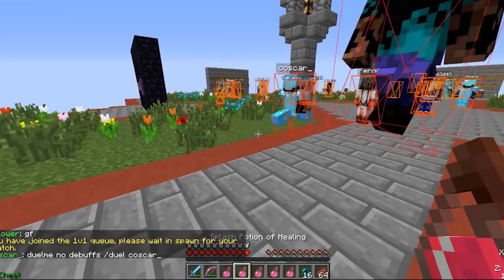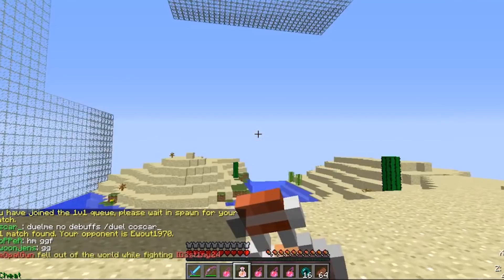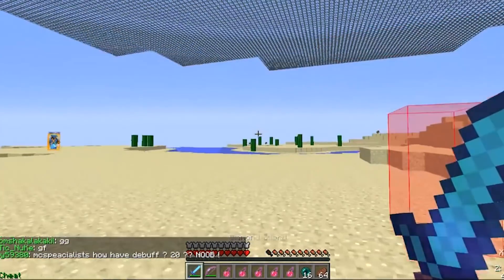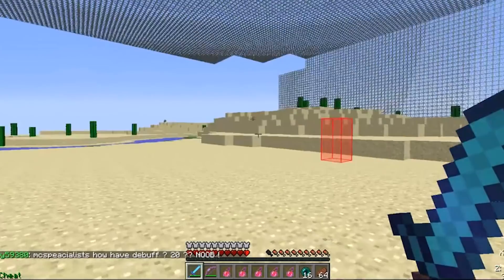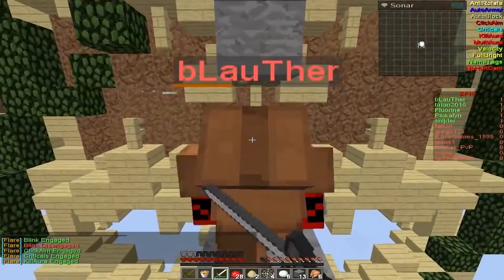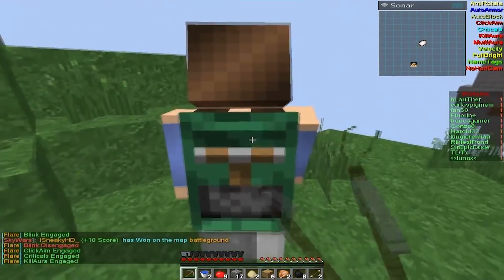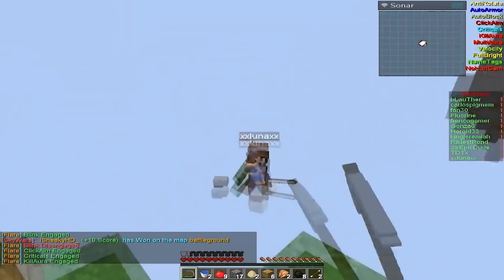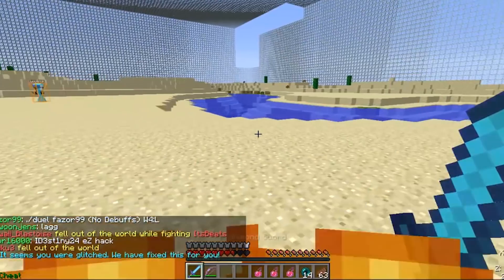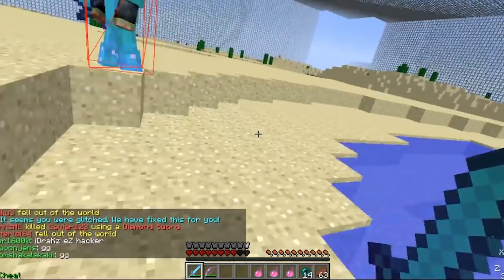With any online game, dealing with lag can be a huge problem. While it can be annoying in Minecraft, there are instances where you can use lag to your benefit — one of these is with the Blink Hack. Using this cheat method, you can make Minecraft think you're lagging. When this occurs, you can move around, go to a new position, and then reappear where you first started. It's an easy way to fool others into thinking you're lagging and then go in for a quick kill. Not only is this a great way to trick opponents, but it can also help you collect items and evade large TNT explosions.